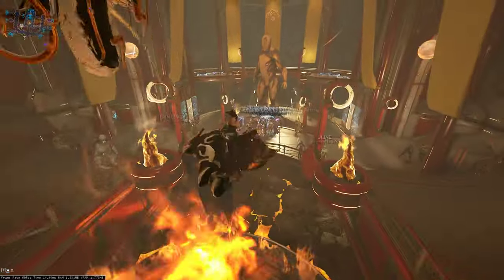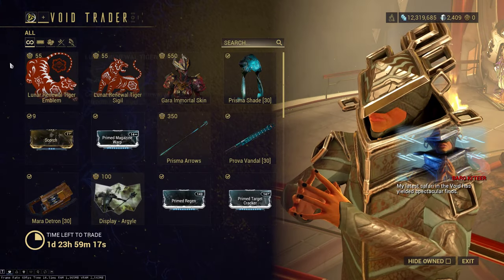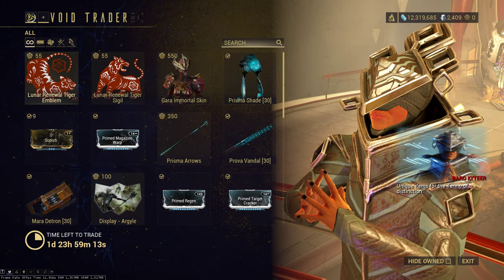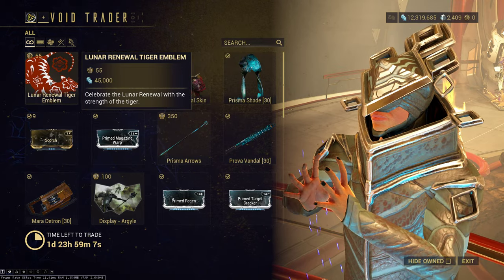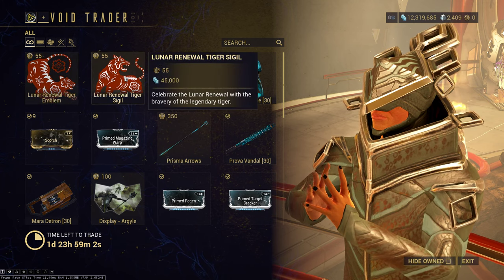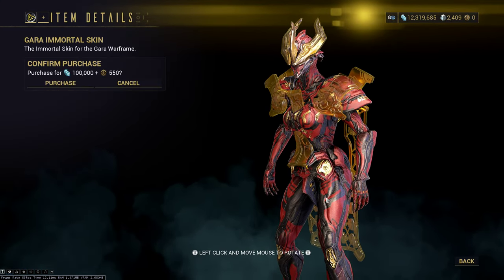His latest safari in the void has yielded the Lunar Renewal Tiger Emblem and the Tiger Sigil — this is for Lunar New Year, I'm guessing. This actually looks pretty nice. I can see this working on a Wukong. We've also got the Gara Immortal skin, which is probably one of the nicer-looking Immortal skins.